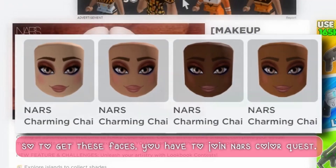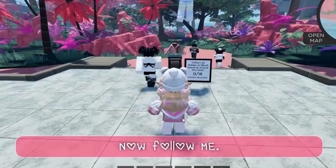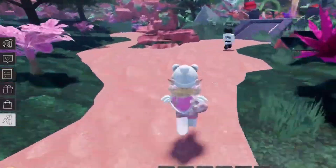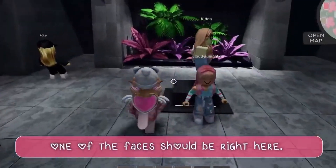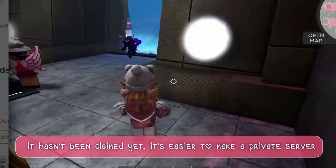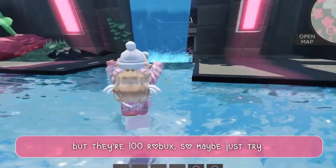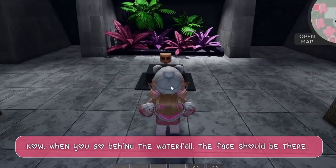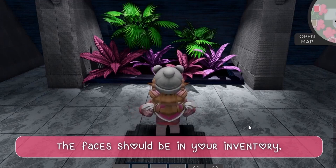To get these faces, you have to join Nars Color Quest. Then click the teleport button and teleport to this island. Now follow me. Once you get behind the waterfall, one of the faces should be right here. If it's not there, you have to go to another server where it hasn't been claimed yet. It's easier to make a private server, but they're 100 Robux, so maybe just try to find a server with only a few people. When you go behind the waterfall, the face should be there, and when you go on top of the platform, you should get 4 badges and the faces should be in your inventory.